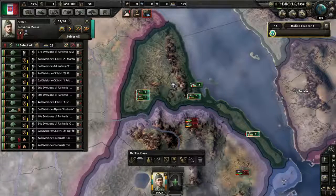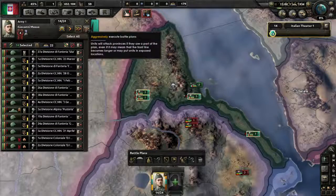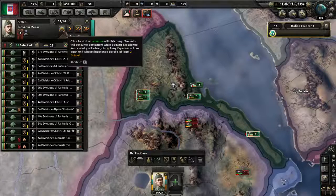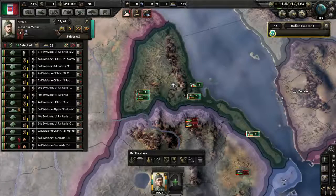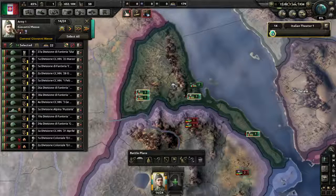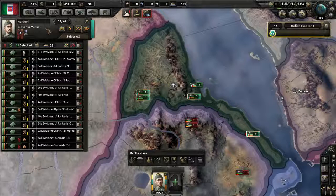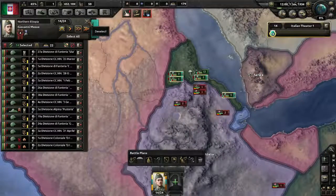Up here we've got the select all button, the battle plan aggressiveness setting, and the exercise button which generates army experience for your country. Over here are the general's traits list, skill level, portrait, and the army's name. I'm going to quickly rename this to 'Northern Ethiopia.' This army is now called Northern Ethiopia — that's everything you need to know from that page.